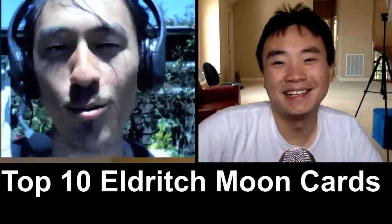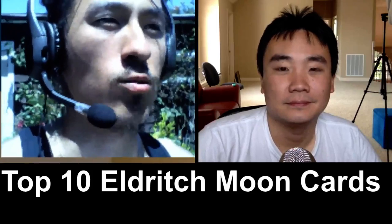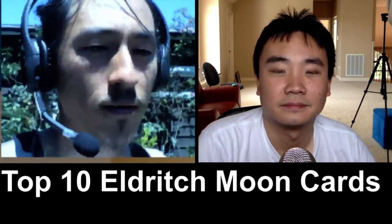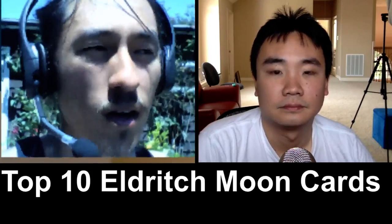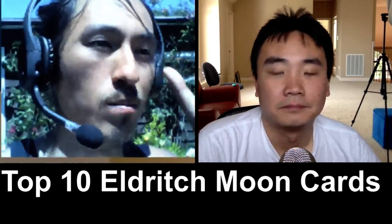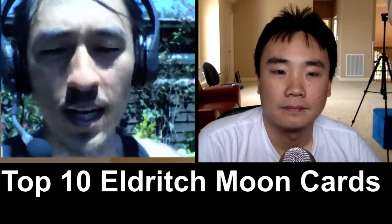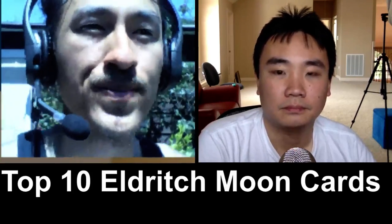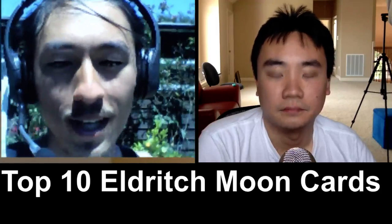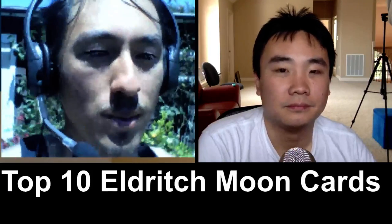My next pick is Eldritch Evolution. It's not on my list. Eldritch Evolution is another really interesting build-around — one and green-green, kind of a mini Natural Order, like Birthing Pod mixed with Natural Order. Maybe not so good for Standard, but it's definitely a Modern card because Modern decks can win on the spot with this thing by comboing off. It has to compete with Collected Company and Chord of Calling in the Naya-Kiki combo or Melira combo, and it remains to be seen. But it's actually faster than either of those cards, so if you have a version of the deck that just wants to win as fast as possible and doesn't care about value, it's an amazing card. You don't always get playable rares for Modern from a set.